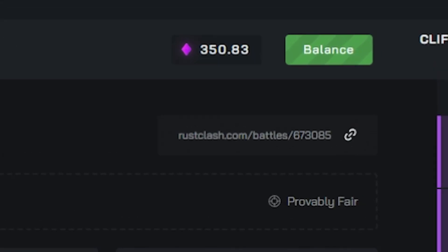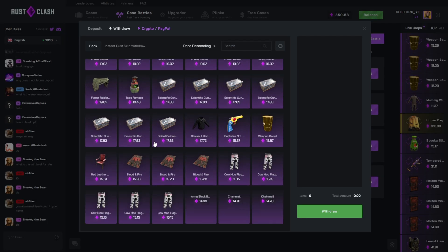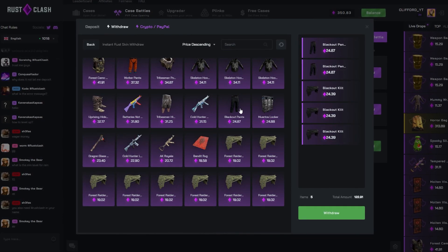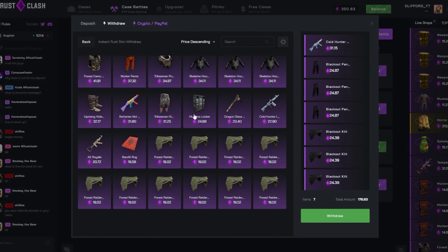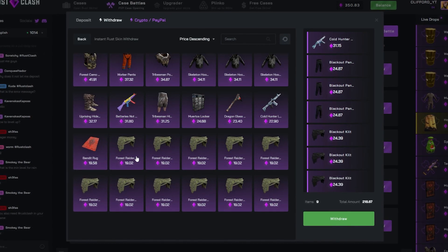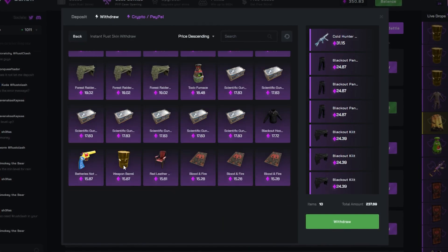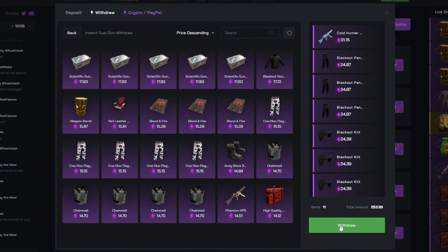350 in the balance boys! I'm gonna be a bit of a wimp here — let's withdraw a little bit of juice, play it safe. Nice cheeky 350. What are we withdrawing? Let's go for a few of these — kilts, done, blackout pants maybe. We're still going just a bit more. Probably one more item — yeah, let's go for one more item. Nice little double money basically.